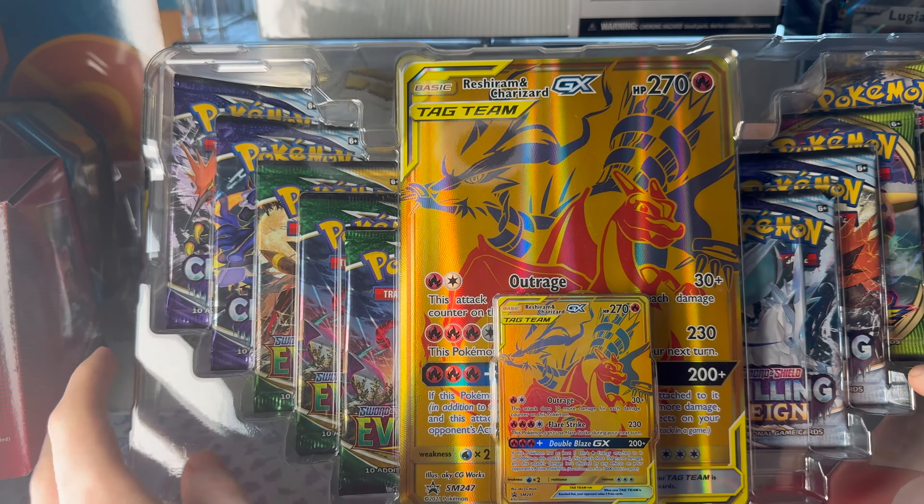On to the jumbo. I don't really care about the condition of this, but we can keep it here for good luck I guess. Then on to the packs. There are in total 10 packs. So we'll do two Evolving Skies, two Chilling Rain, and one Vivid Voltage for this unboxing, and we'll keep the rest for another opening. Where do we start? Obviously we gotta save these for last. I think we'll just go in this order.